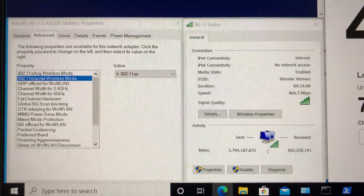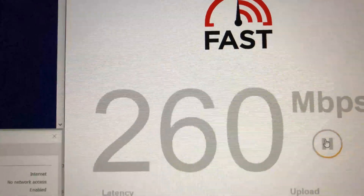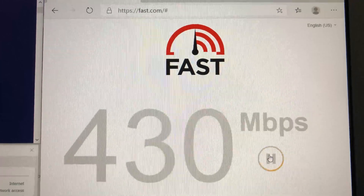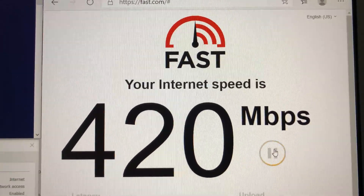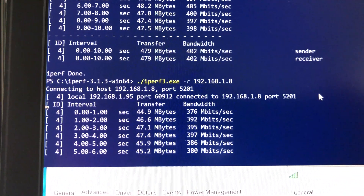Switching to the Dell laptop with the Wi-Fi 6 card at the 30-foot basement location — the card is connected at 867 Mbps. The internet speed test produces 420 Mbps, and iPerf 3 returns 387 Mbps wireless speed.